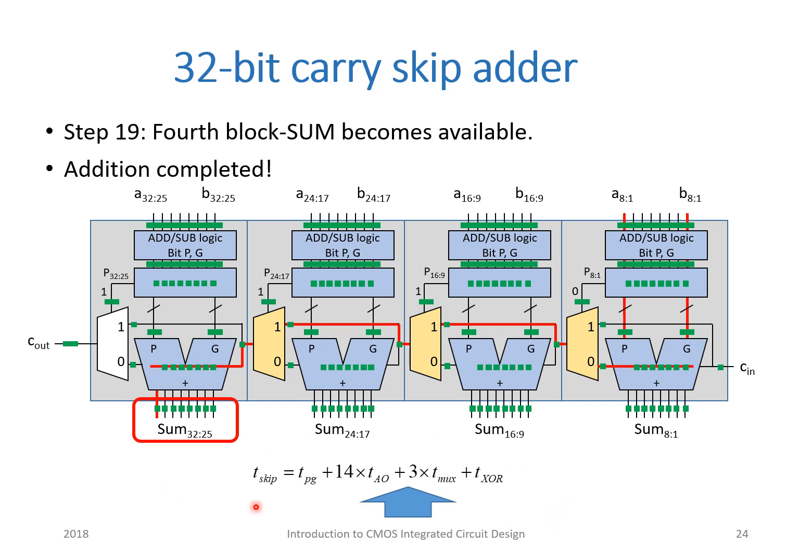We now have a formula for the delay through the carry-skip adder, which is the sum of TPG — the setup time to create the bit-propagate-generate signals — plus 14 times the ANDOR gate delay: seven times here for the carry or propagate to reach the first multiplexer, and seven times here from the output of the third multiplexer until the final sum is derived. We also have the delay through the three multiplexers — one, two, and three — and finally the XOR gate delay forming the final sum.